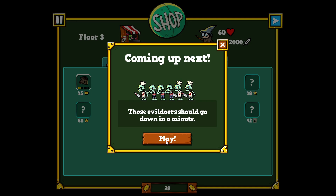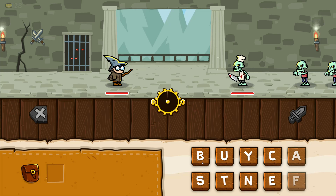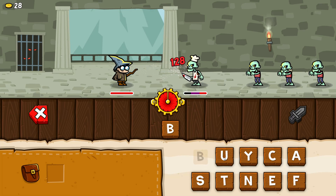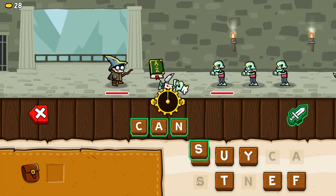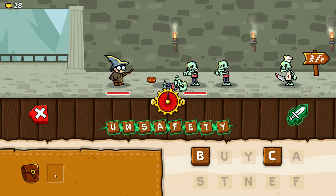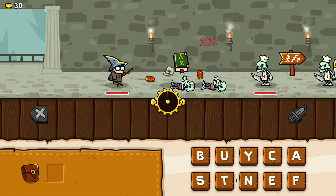Those evildoers should go down in a minute — depending on the letters we get. I made 'can' and 'cans' — we got an item! Something called 'unsafety' — so this item just made a word out of the letters, a pretty big word. That's pretty cool! I got another one — 'stun'!